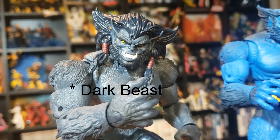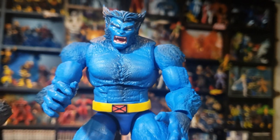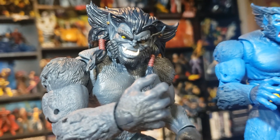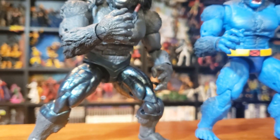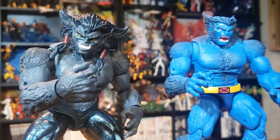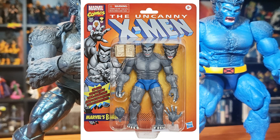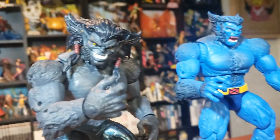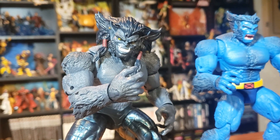Starting off with Grey Beast — this one straight off the bat has such a better head sculpt than the blue one we got. It has so much more detail and more resembles Beast. They do share most of the same body parts, with the difference being the legs and the pants. We are getting this same body mold again shortly with the Grey Beast on the Retro Pack, but overall I'd say this Dark Beast is a better version than the blue one we have currently.